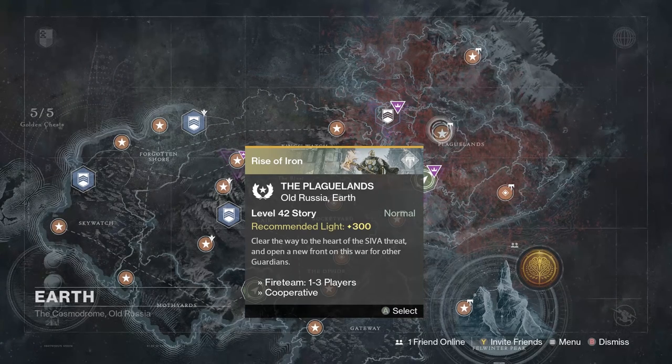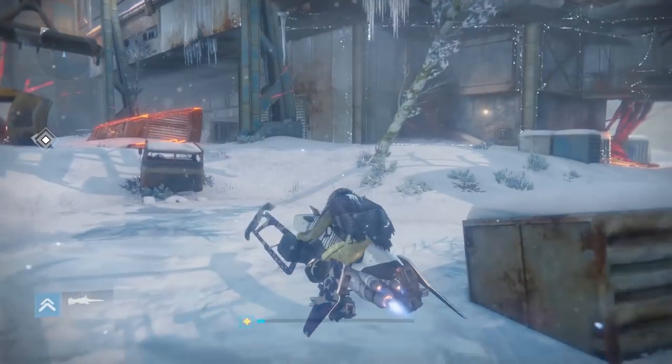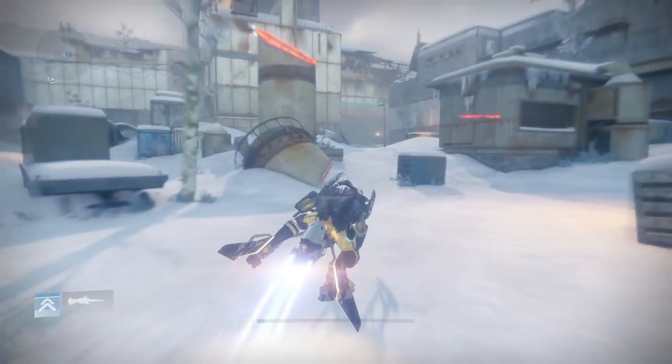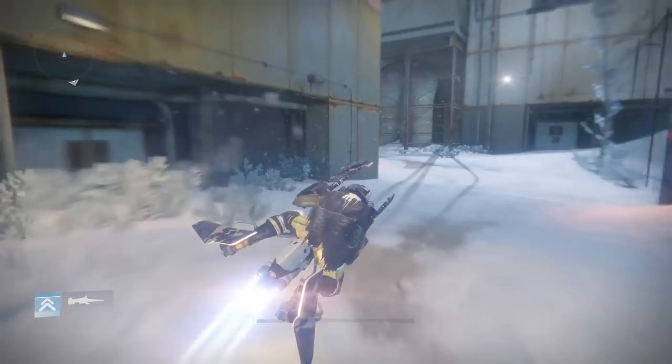To get here you need to either load into the Plagueland missions or the Plagueland patrol, but we're going to go ahead and load into the mission because it's faster. Once in, I'll show you how to get to the area where we will need the relay. If you already know how to make your way over there, I'll make a timestamp in the description to save you some time. For everyone else, continue following my character.